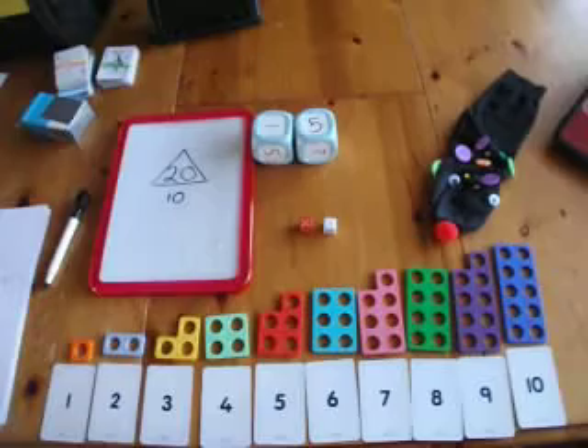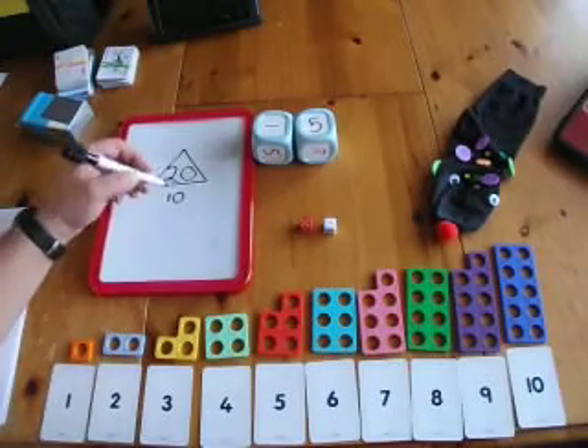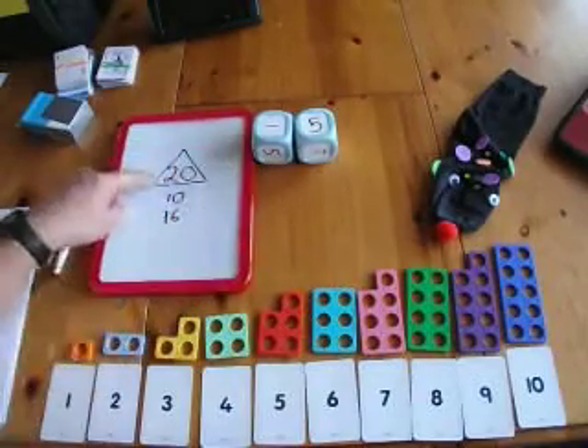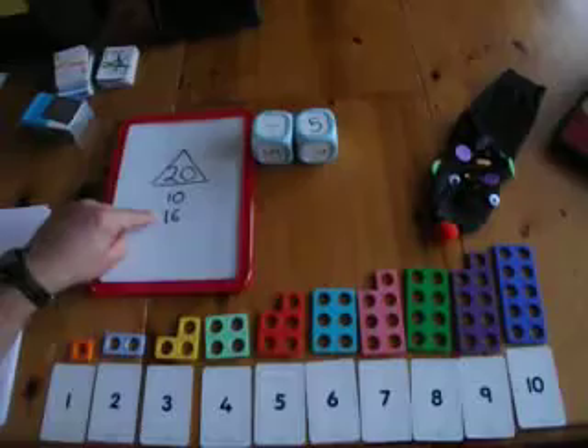5 plus 1 makes 6. Add it to your previous score and get as close as possible. Now decisions need to be made — do I roll the dice again or do I stick at 16?